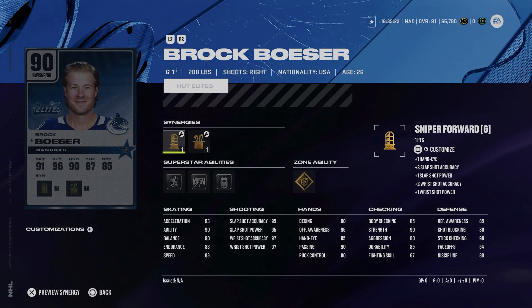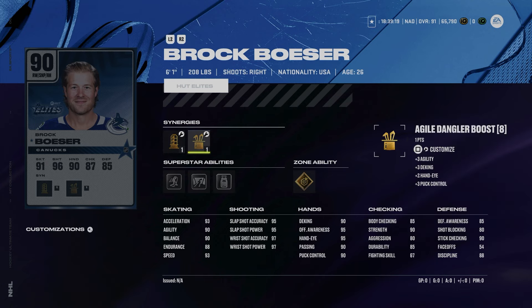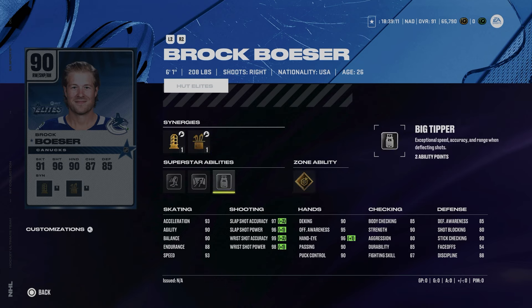Brock Boeser gets a 90 overall custom build with two-way and sniper forward as well as speed boost and agile dangler boost — 95 speed, 93 acceleration, essentially a maxed-out shot, with gold snipe, big tipper, close quarters, and 1T. No dominant abilities but some fun ones, and a very sneaky useful card with 95 speed.